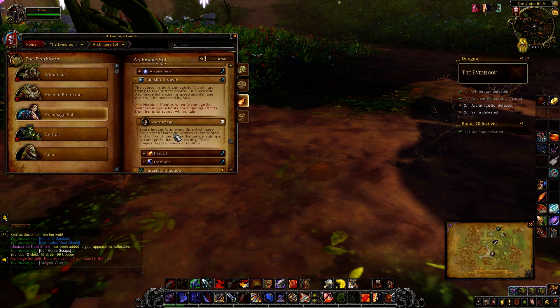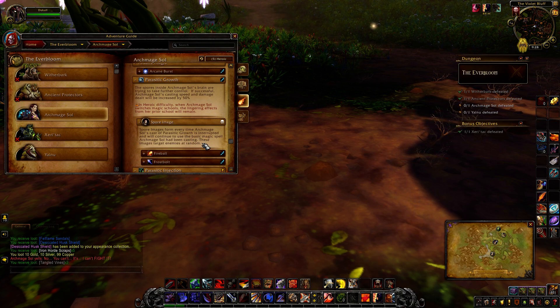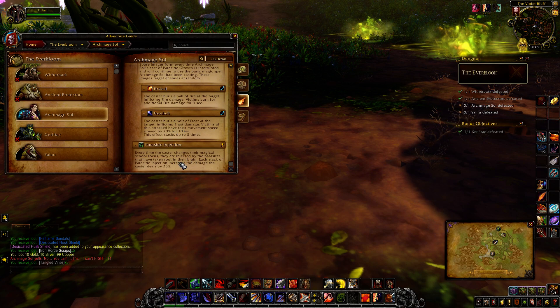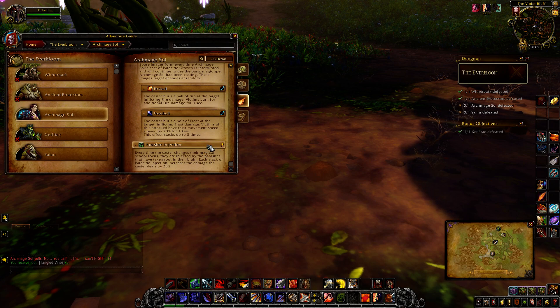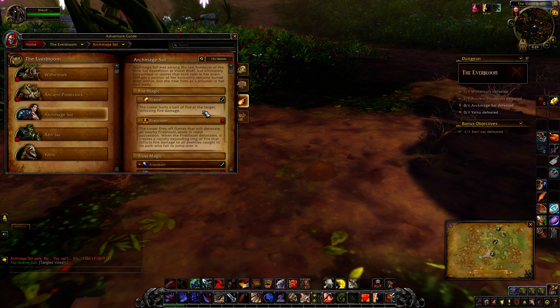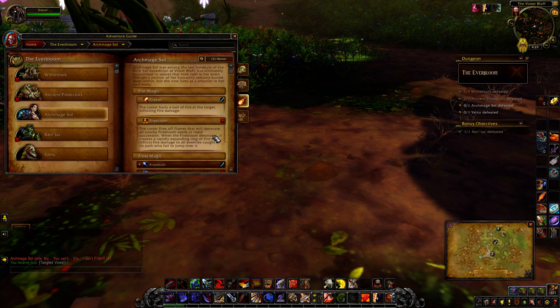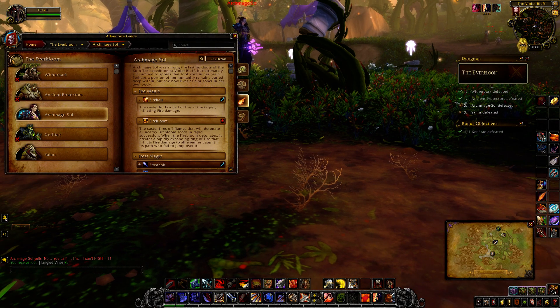On heroic she also has Spore Image — every time she casts this or is interrupted, a copy will continue using the magic spells she's been casting at random enemies. Firebolt and Frostbolt are interruptible, and you can burn these images down pretty fast. Parasitic Injection means every time she changes her magical school focus, injected parasites take root further, increasing her damage done by 25% per stack. Her fire abilities are Firebolt toward the target, and Firebloom — little fireblooms spawn on the ground, she detonates them and a ring of fire comes out. To avoid damage, you can jump over them. There's an achievement where you need to jump five rings of fire in five seconds. For frost she does Frostbolt and creates a cloud of frozen rain. For arcane she casts Arcane Burst dealing arcane damage.